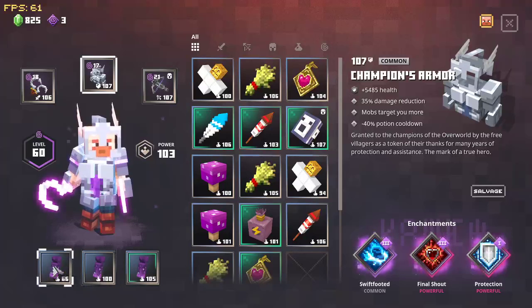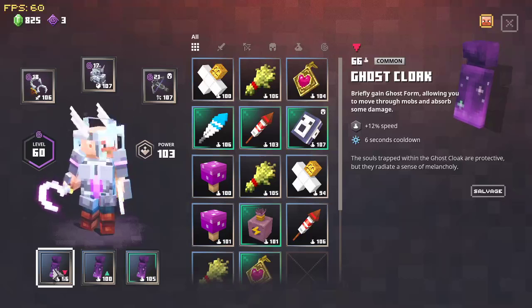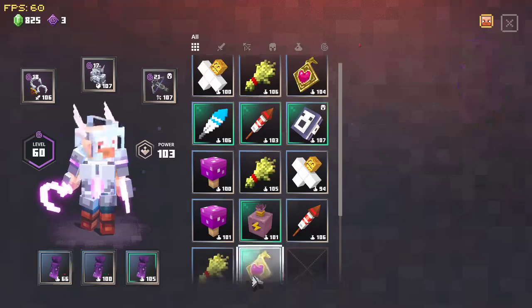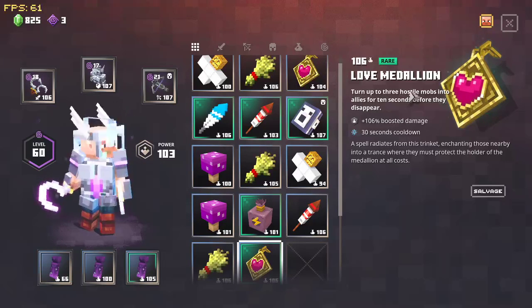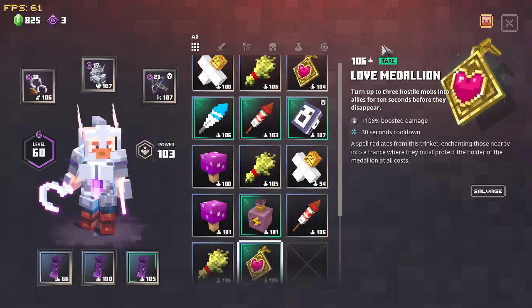For your artifacts, you're going to want at least one Ghost Cloak. Three is optimal if you can kill the mobs with your weapon, but if you can't kill the mobs with your weapon, you'll supplement at least one Ghost Cloak, maybe two, for Love Medallions, which turn the enemies good, and then they attack the other enemies, and then they just drop dead when the spell runs out.